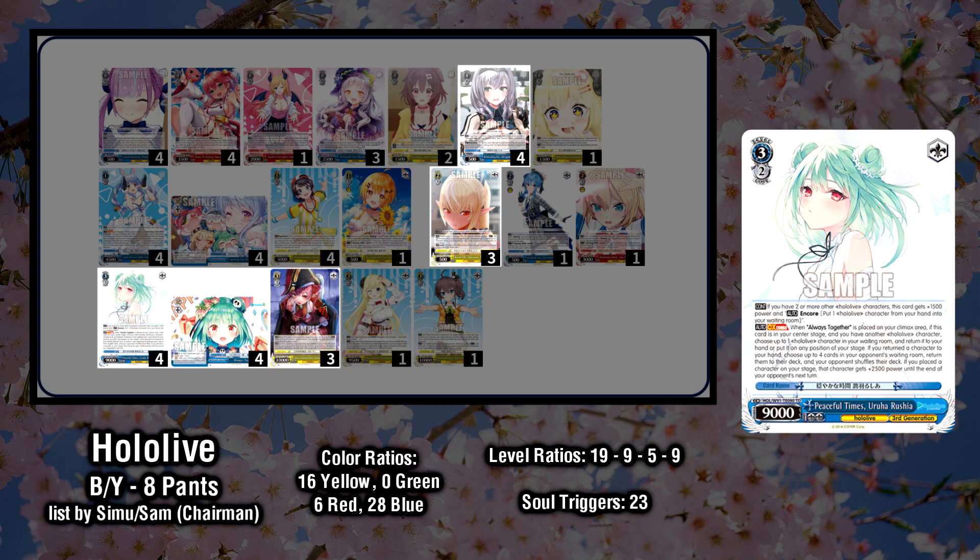Her Climax combo effect gives you the ability to target a Hololive character in your waiting room and either return it to hand or summon it on the board. If you return a character to hand, you can additionally shuffle 4 cards from your opponent's waiting room back into their deck. And if you summon a character, that character gets 2500 power cross turn. Both options give you a plus 1 in card advantage, but the shuffle back option is more offensive, while the summon can not only get you a character but also bypass the stock cost for that character. Shuffling back clean cards into deck is deceptively powerful, and can be guaranteed damage if your opponent is careless enough to end their turn with only a few cards in deck. So just the threat of the Ruxia shuffle back is enough to force opponents to spend resources to play around it or lose to it.